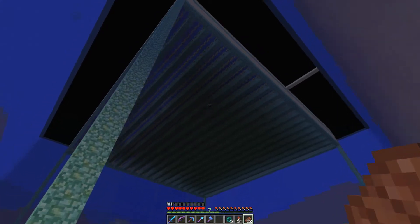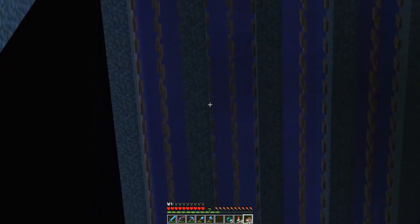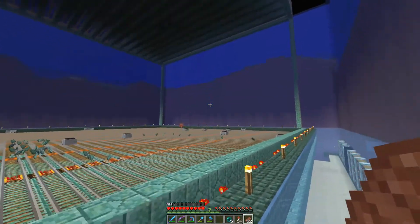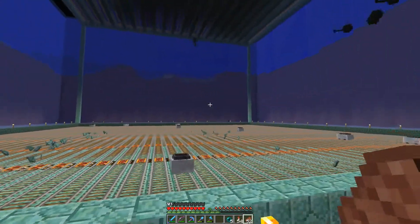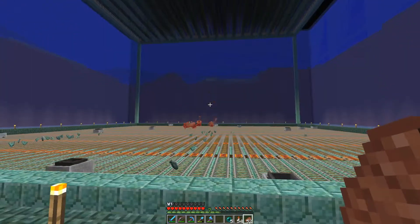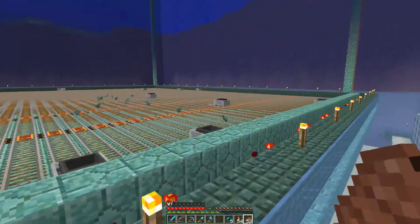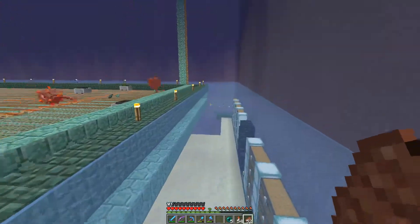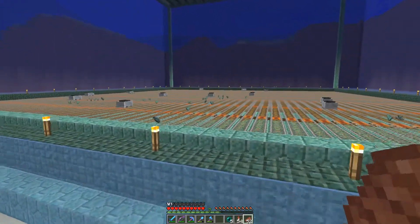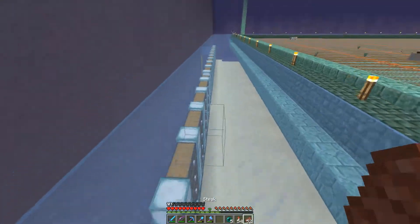As for the design, we're going to use the same design - you can see up there I've got fence gates holding up water. The guardians will spawn inside of that water and then just fall straight through the fence gates. That water mechanic still works in the snapshots we have so far, so I'm hoping it's going to continue to work when the update comes out. As for the minecarts, I'm not sure if I'm going to keep those because they get stuck when you load and unload chunks, and sometimes they disappear.